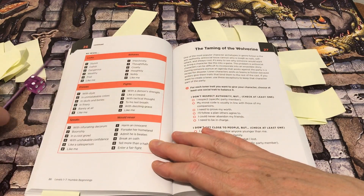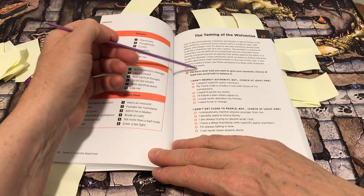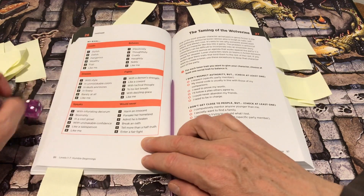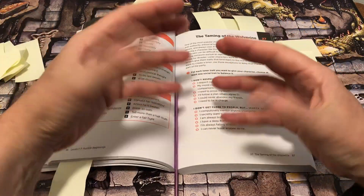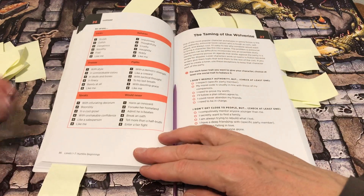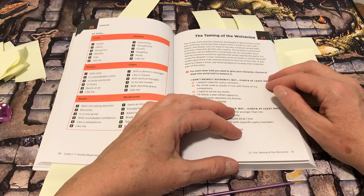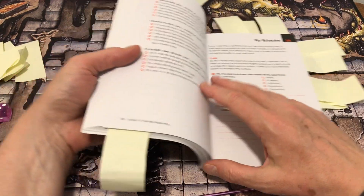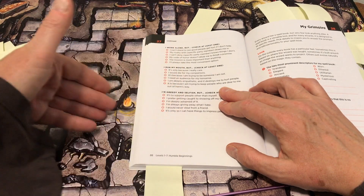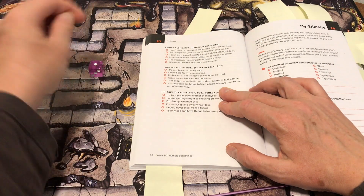One of the most popular archetypes in genre fiction is the anti-authority, anti-social loose cannon who is tough, self-reliant, and a loner. For each loner trait you give your character, choose at least one social trait to balance it. For example: 'I don't respect authority, but I could never abandon my friends.' Or: 'I don't get close to people, but I am always trying to rebuild what I lost' — a character haunted by past trauma and grief, whose loss motivates whatever quest is happening in the story.